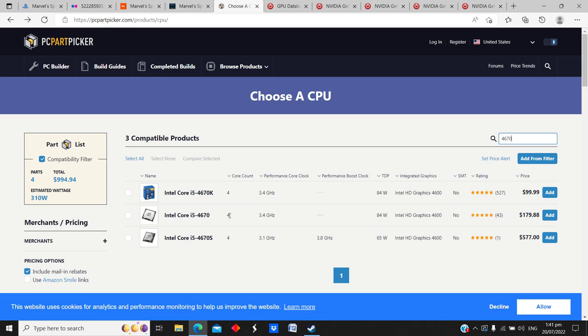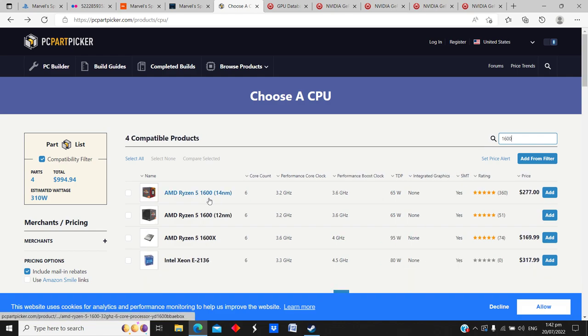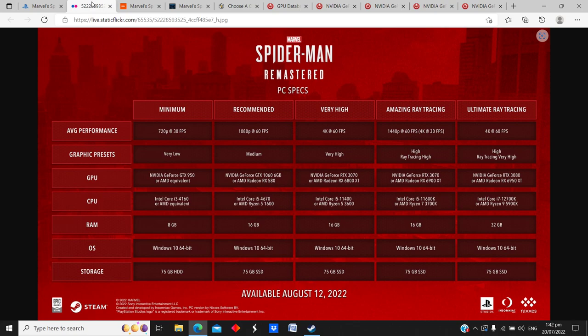Looking at the CPUs on PC Part Picker: the i5 4670 is a quad core — four cores, four threads — while the Ryzen 5 1600 is six cores and twelve threads. That gives me a bit of concern because there's a lot more processing power on the Ryzen 5 1600, so I'm not sure if this game will be heavily single-threaded or more multi-threaded. Good multi-threaded support helps a lot with frame stutters and avoiding single-core bottlenecks.